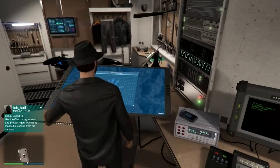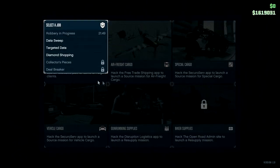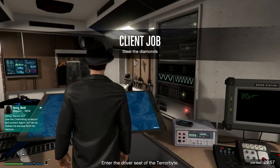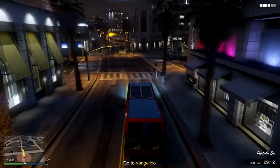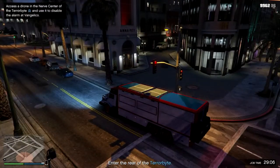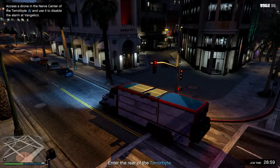So we're going to try that here today. We're going to steal a diamond shipment from Vangelico Fine Jewelry. As you guys probably know, there are a couple different ways to do this. There's the way they tell you to do it: use the drone for some reconnaissance on the store and to disable the alarm before making a move.